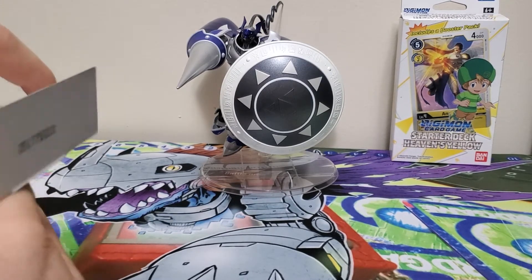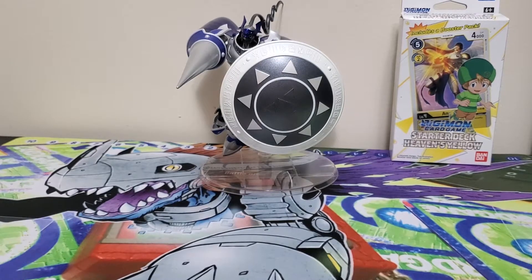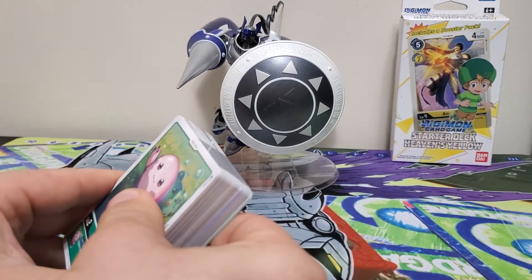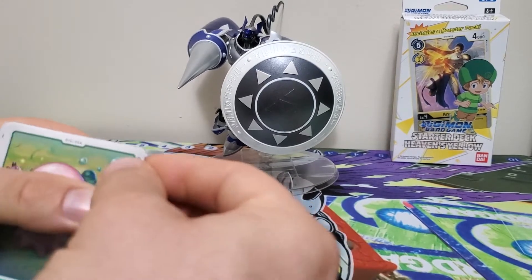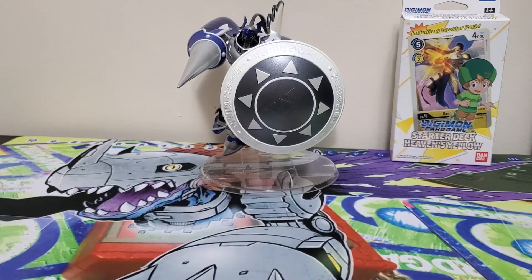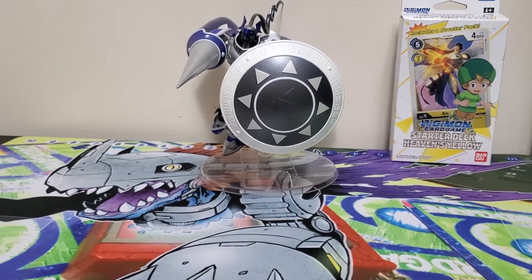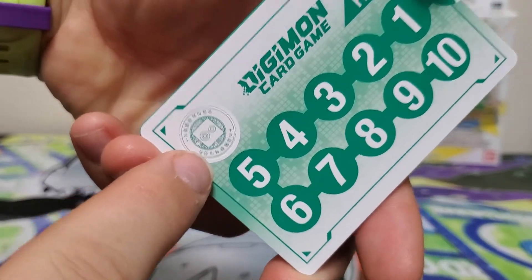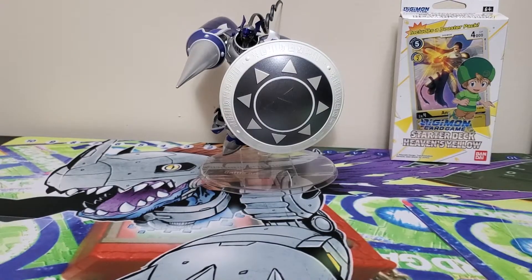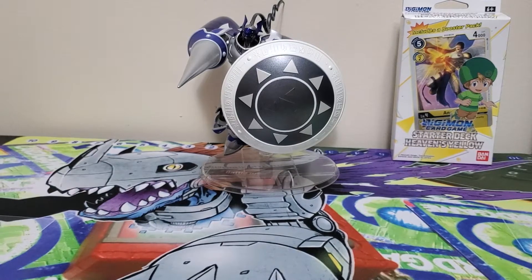Opening this one up, we've got the Great Legends pack which we'll save till the end to open. There's a little plastic wrap around it — I like that it keeps it safe, though getting it back on is not easy. We've got Crest of Knowledge coins, which I like because we haven't had those yet. Other than that, it's the same rules cards we've gotten before. Nothing new there.